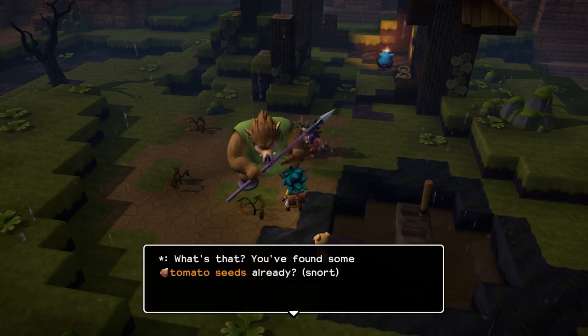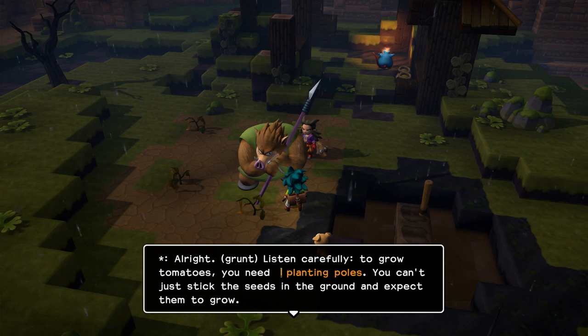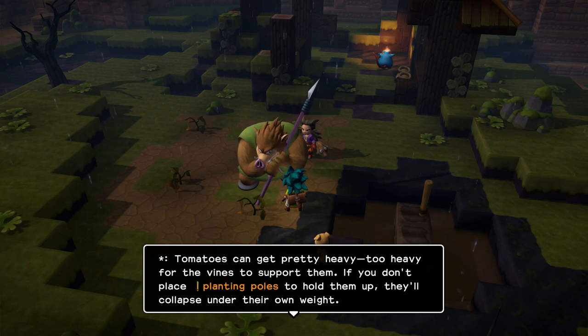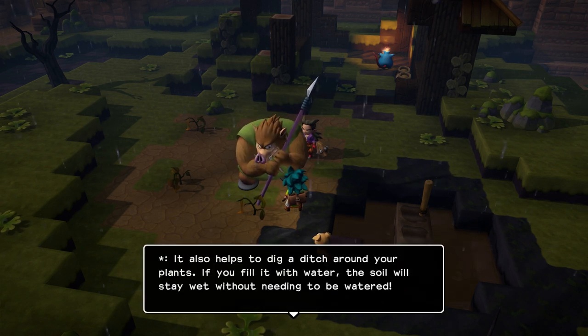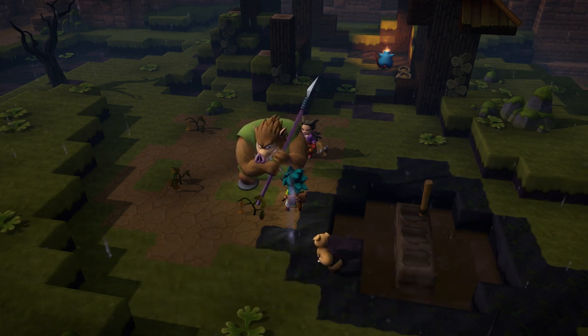'What's that? You already found some tomato seeds? All right. I've been waiting a long time for someone like you to come along — a human worthy of learning the ancient secrets of growing tomatoes. Listen carefully: to grow tomatoes, you need planting poles. You can't just stick the seeds in the ground and expect them to grow. Tomatoes can get pretty heavy — too heavy for the vines to support them. If you don't place planting poles to hold them up, they'll collapse under their own weight. It also helps to dig a ditch around the plants. If you fill it with water, the soil will stay wet without needing to be watered. Rain can water your crops too, but the soil will still dry out over time.'